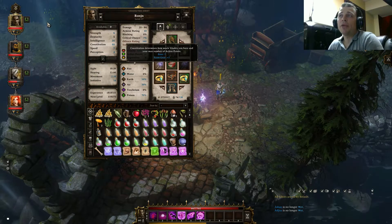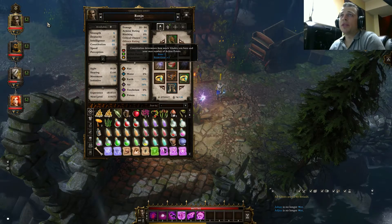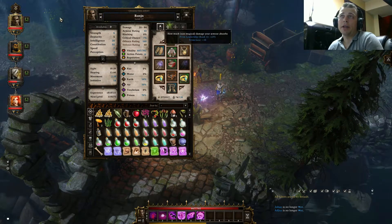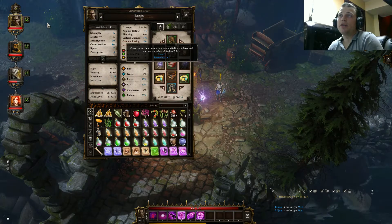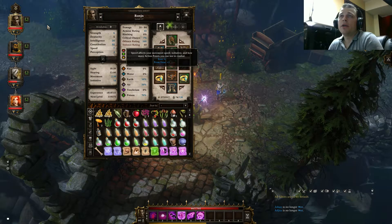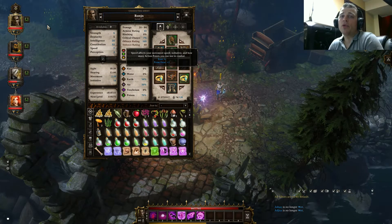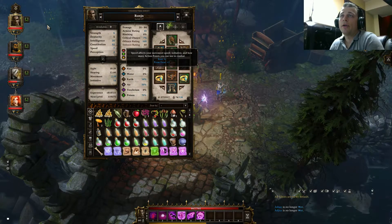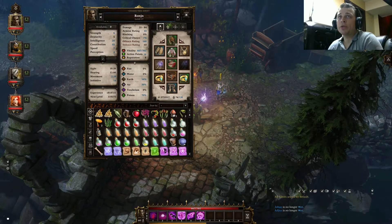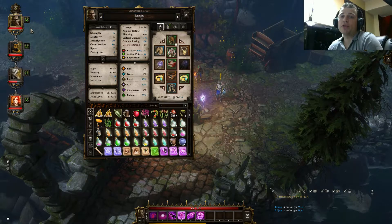Constitution affects how much health you have, but also your amount of action points per turn. This comes into play heavily if you pick the Glass Cannon talent, which will really change how many action points you get per turn. Speed: for every two points on the odd number, it will give you an extra action point per turn. This also comes heavily into effect when you factor in the Glass Cannon talent. I have three characters with Glass Cannon, and that's just for maximum damage and crowd control ability.